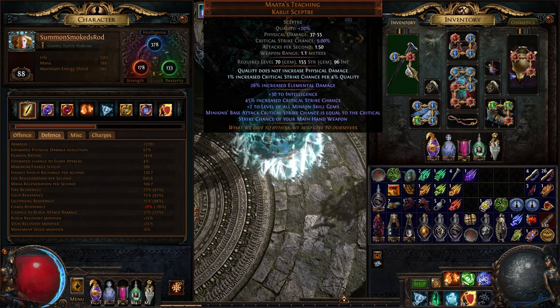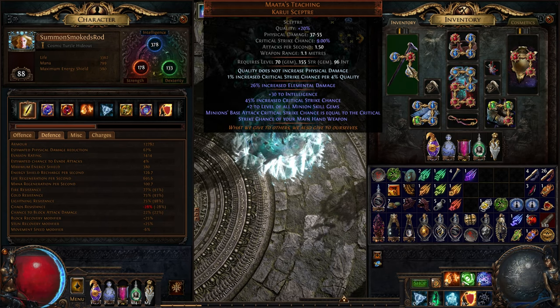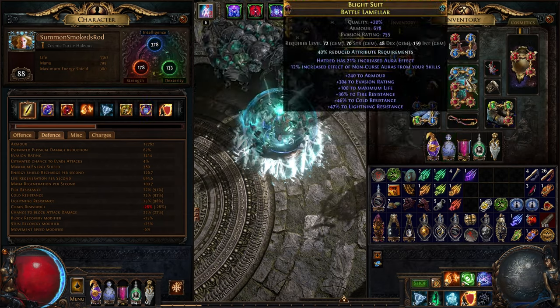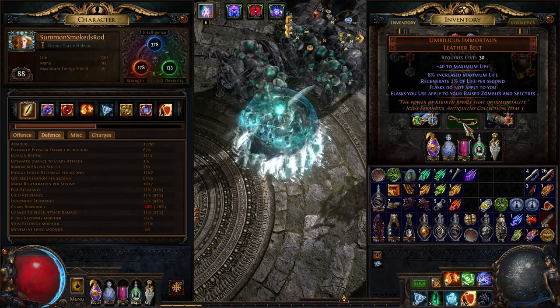Last league we started with zombie falling zombie totems and we made that work — cleared the list, pretty much did all the content except for Ubers, because it didn't scale strength stacking the way I planned. At that point it made more sense to invest into other builds that were going to work way better. So this league I wanted to make this belt work.